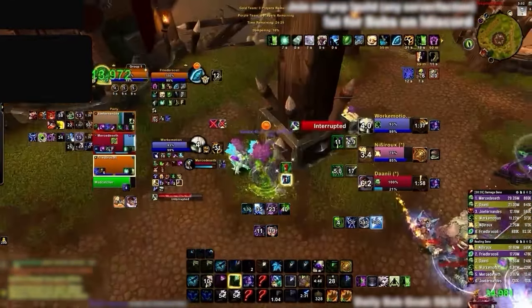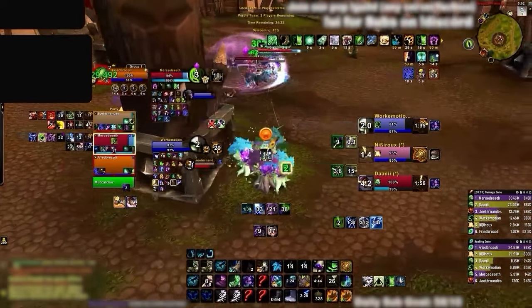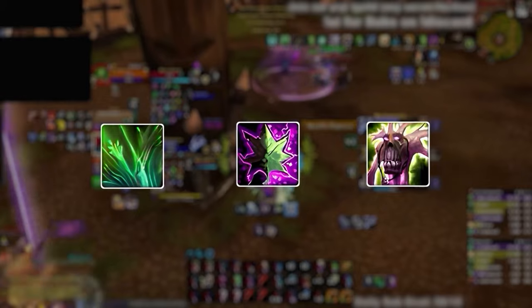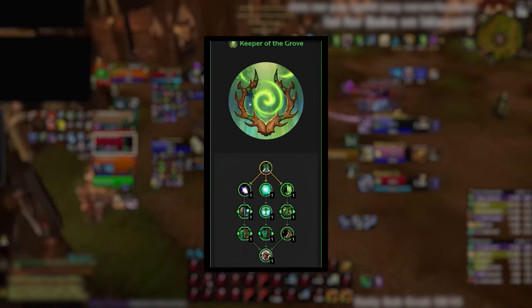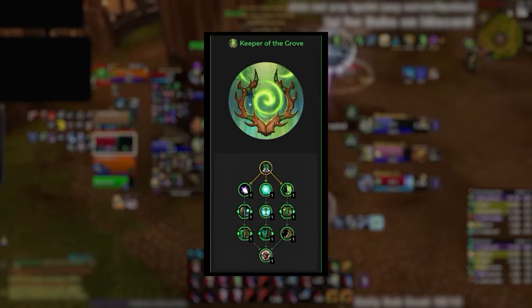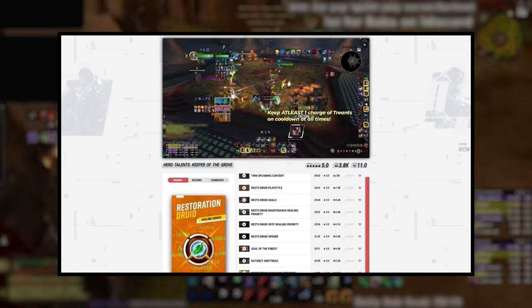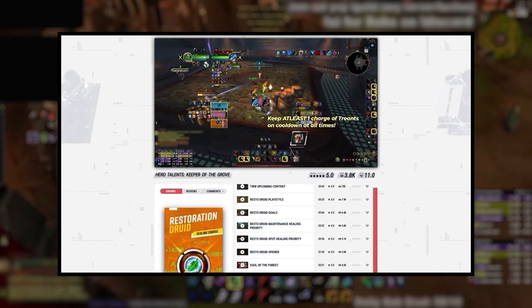On the bright side, virtually all of Resto Druid healing comes from instant spells. Lifebloom, Rejuvenation, and Grove Guardians will always be at the top of healing breakdowns. Treant healing is now even stronger thanks to the Keeper of the Grove hero tree, which is definitely the easier option between the two. With that said, Keeper of the Grove definitely has a bit of depth with tons of potential to min-max, which you can learn about in our healing course.